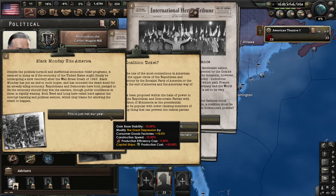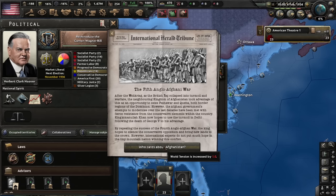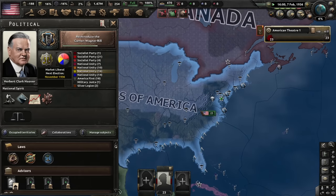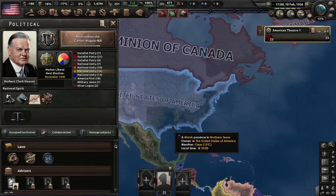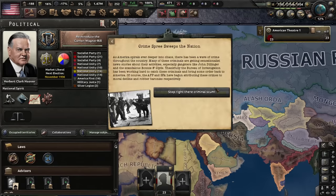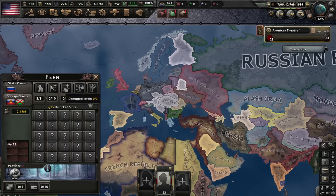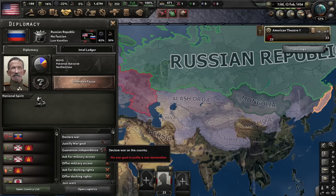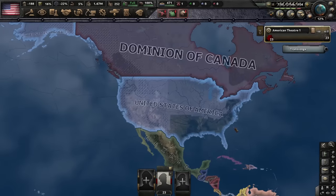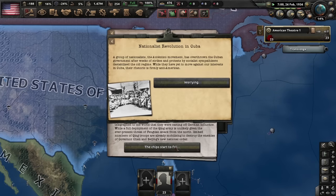We got some extra political power. Things get even worse — our stability is now minus 16%. Coalition — sure, let's try to do a coalition. There's a lot of things happening: Black Monday, Anglo-Afghani war, Austria withdrawing from Italy, nationalist revolution in Cuba. Is that why you asked me to do Kaiser Redux — so there wouldn't be so much stuff? There's lots of stuff happening all the time.